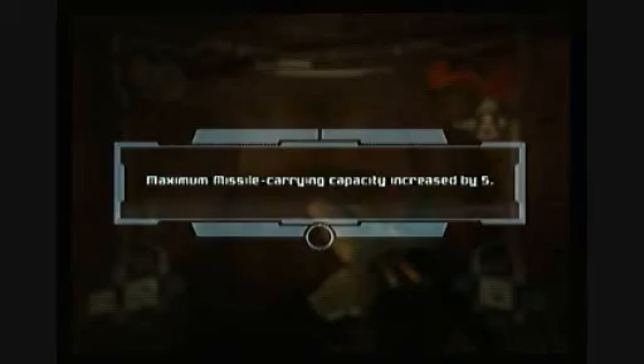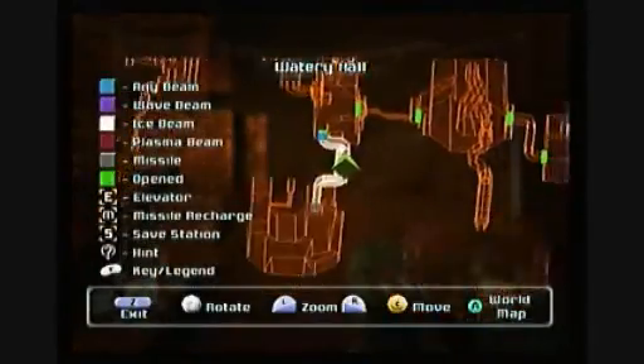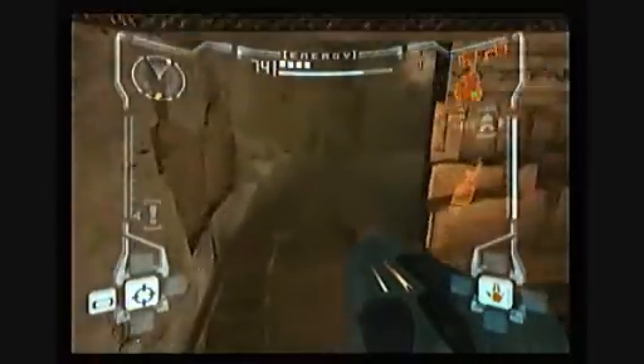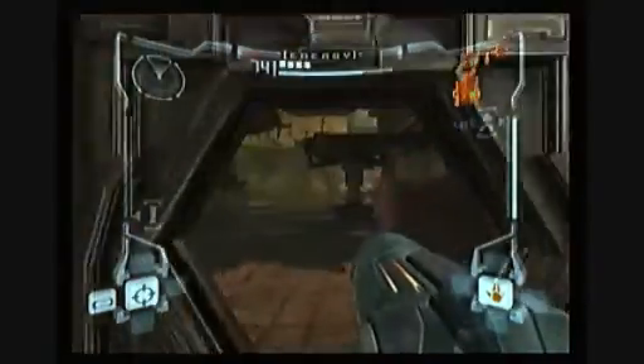It's right there. Alright, that's what we came for. Now let's see where the next one we want to get is. We're actually pretty close to the next one — we need to go to the Watery Hall, so it's right through here. We're going to try to get to a room called Dynamo, because that's where the actual thing is. The Watery Hall is the intermediate step.